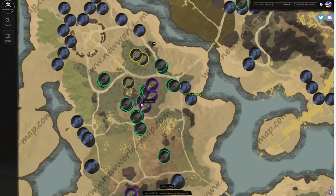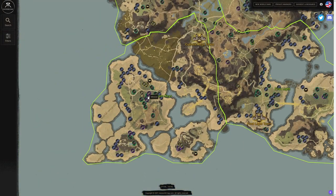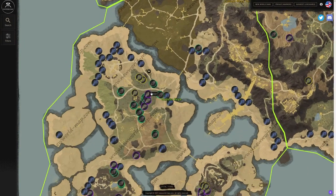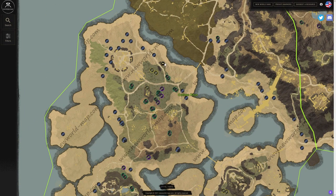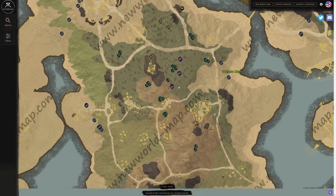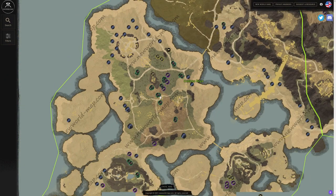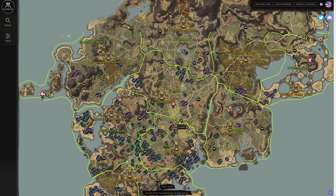There's one more spot I really love: Cutlass Keys. I've been there many times. The one thing I don't love is you do need to use a spirit shrine unless you want to walk all the way — which you can do to save azoth. But if you use the spirit shrine, you'll come right out and get hemp, wire fiber, silkweed, and even some herbs on the side. It's a nice common area where you can find a little bit of everything.